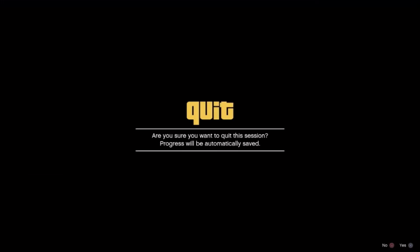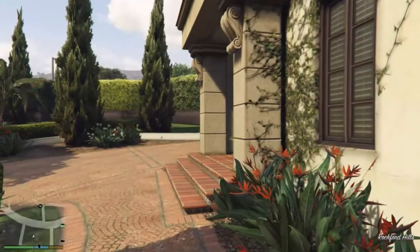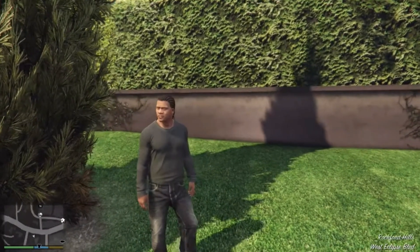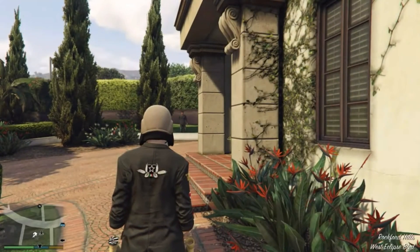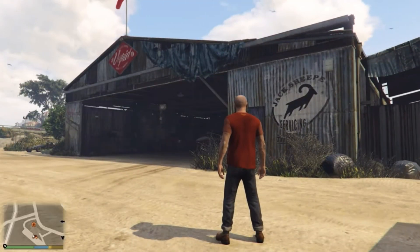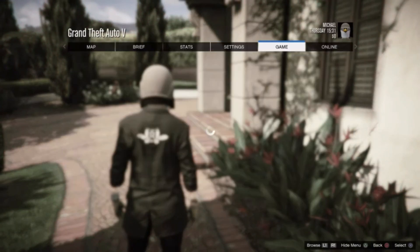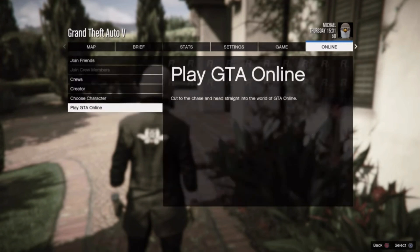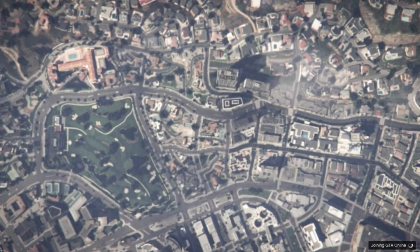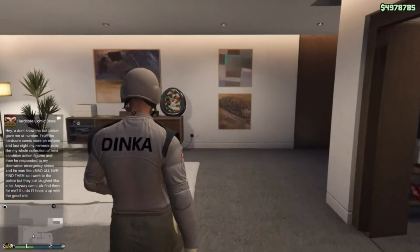Pull up inside the time trial circle, sit in it, start the time trial, then switch to Michael. When you load in you'll have a weird outfit — run away. When you turn into Franklin, switch to Michael again. When you load in as Michael, switch to Trevor. When you load in as Trevor, switch back to Michael. When you load in as Michael, hurry up and start an invite-only session. When you load in, the modded outfit will be on your character — save it and that's the first outfit done. Repeat the process for any other outfits.